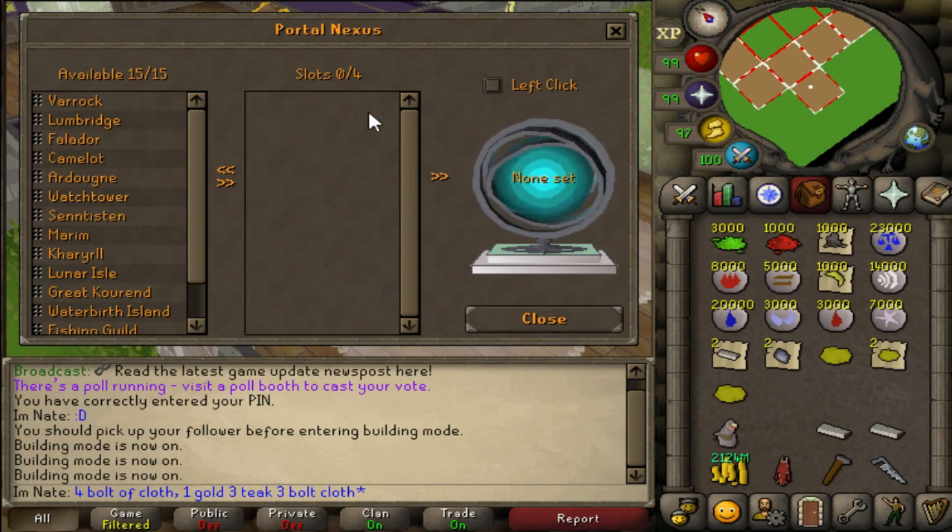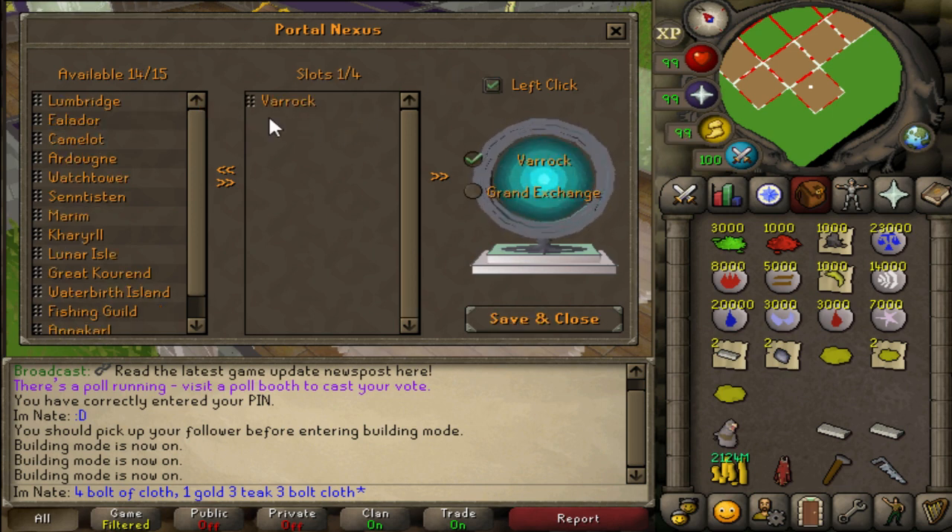When you hit save it will ask for a room cost to save them. The cost is 1,000 times the regular teleport price. You can select teleports like Varrock Rocks, choose whether you want it as a left click, and pick which spot you want it to go to. The first level of the Portal Nexus can only hold four teleports maximum.